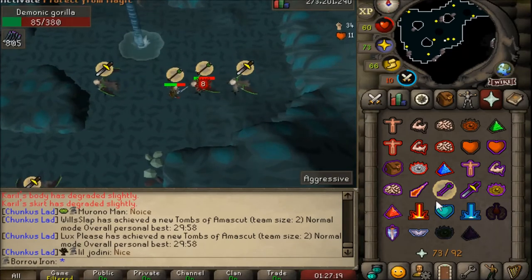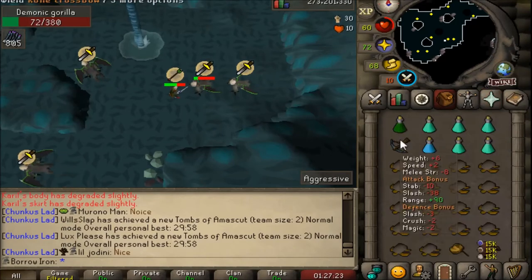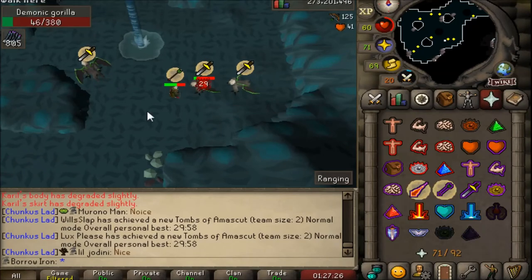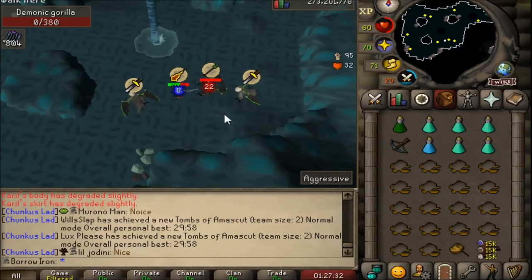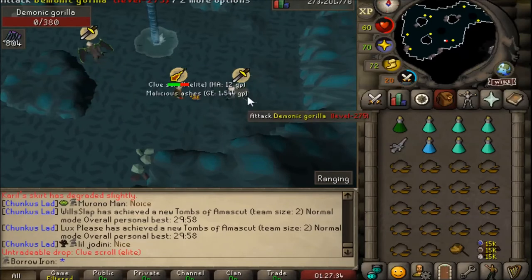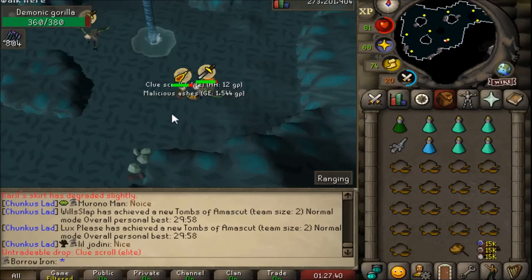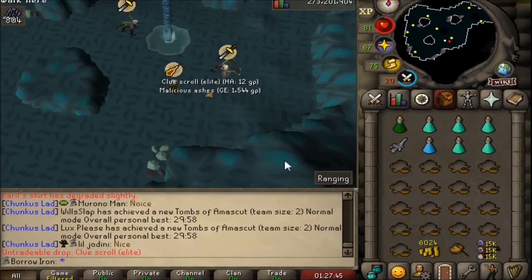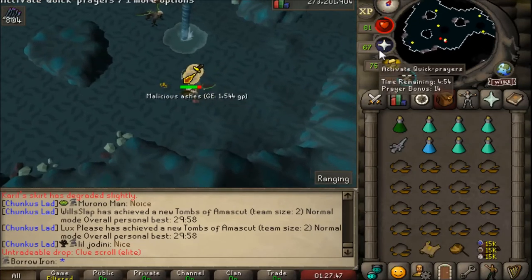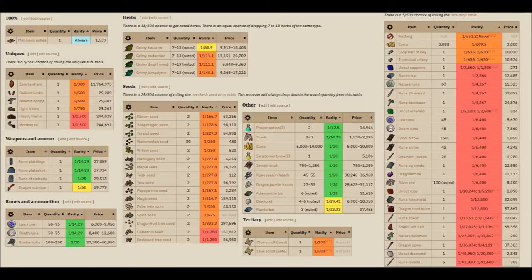I hit them with melee and they'll soon pray melee, then I'll switch over to the range switch and they'll switch as well. It seems to be a pattern of about three attacks before they change around. There's quite a good drop there as well - a clue scroll elite, which is 1 in 500, very lucky to get that. Now let's have a look at the drop tables of what they actually drop here.